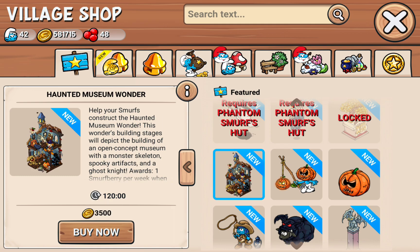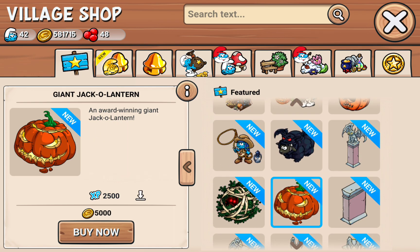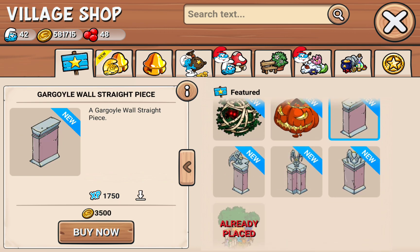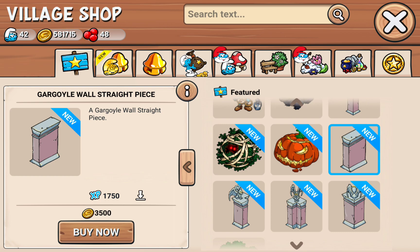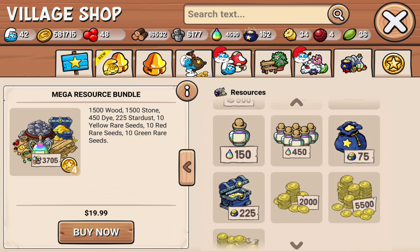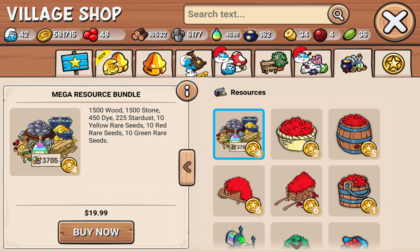This is the wonder for this area — Haunted Museum. The clown gets me. Giant jack-o-lantern, that's cool. Gargoyle wall. The island had the better wall — the bone wall. Like, that was the better one. If I had to choose between the gargoyle wall and the bone wall, give me the bone wall.